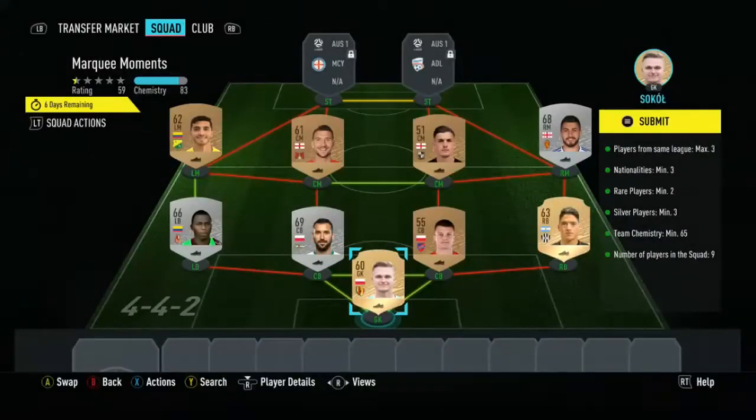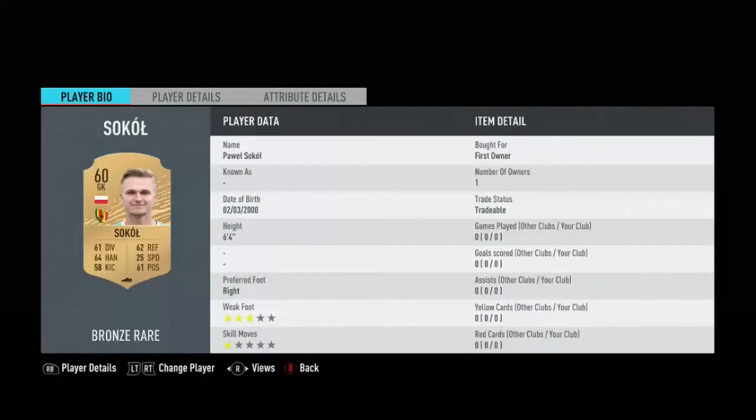For this one you need same league, max three nationalities, two rares, three silvers, 65 chemistry — so it can be done using bronze and silvers. As you can see, in goal I've got one of my rares in Sokol.